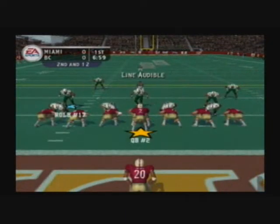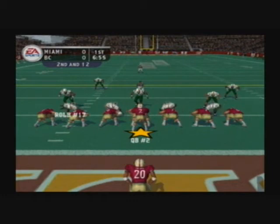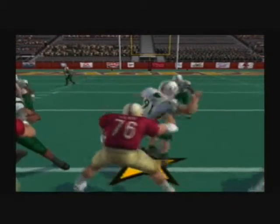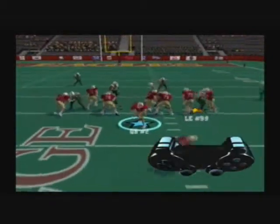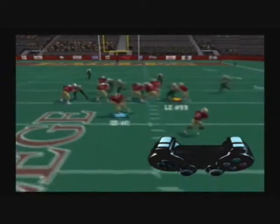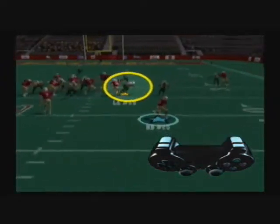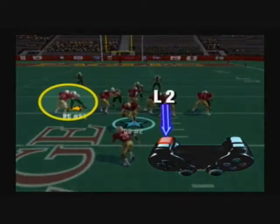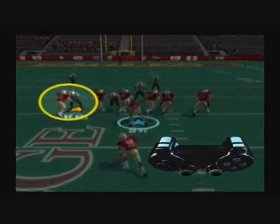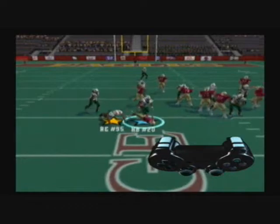Once you have control of your player, there are so many things you can do. Let's start with the defensive line pass rush. When you're controlling a defensive lineman and you're getting blocked, one of the moves you can do is a spin move. To spin to the right, press the R2 button. To spin to the left, press the L2 button. This is a very effective outside move for defensive ends.